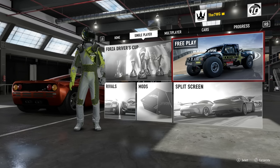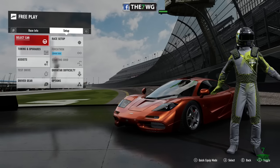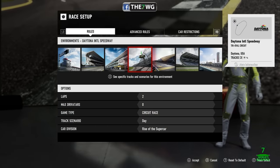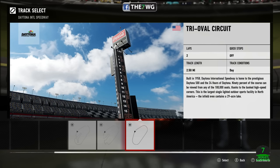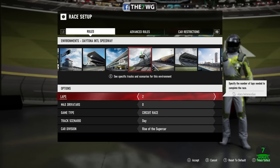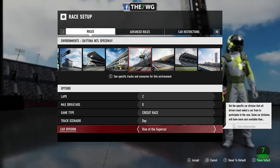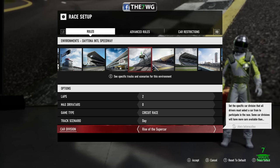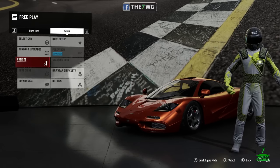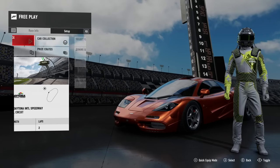All you need to do is go into Free Play. Once you're in Free Play, go to Race Setup. You're going to want to go to Daytona International Speedway and make sure the oval circuit is highlighted. Set it up for two laps, zero drivatars, circuit race, during the day, Rise of the Supercar. It works with any car, but I'm using an F1. Then go to Assist and set it to Super Easy.